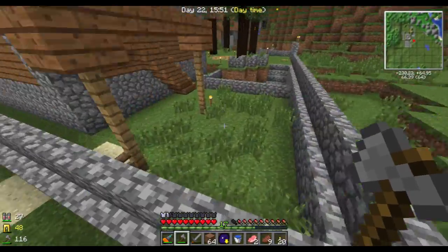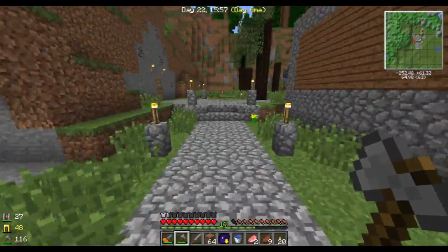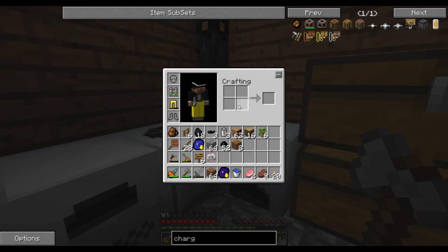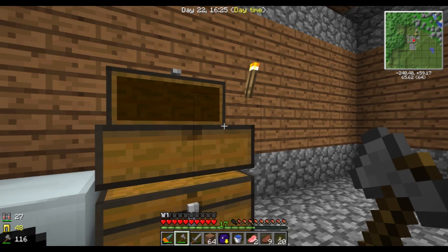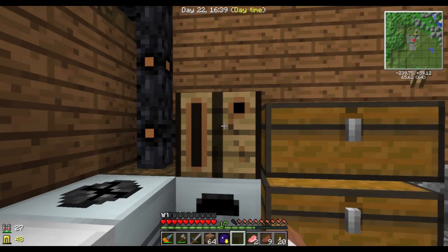Do need to set up some sort of farm as well, but that's no hurry — we can do that with forestry. Let's see. I need one more. I do have one more, perfect. So three of those, four of those, one there, and the battery box there. And we have our LV charging bench, which is now slowly going to fill up.